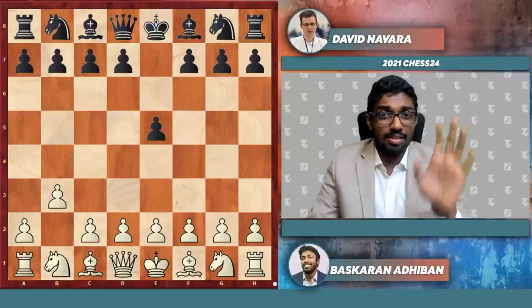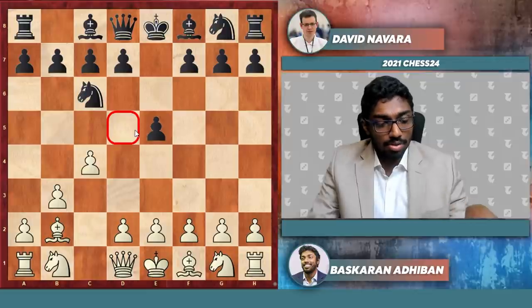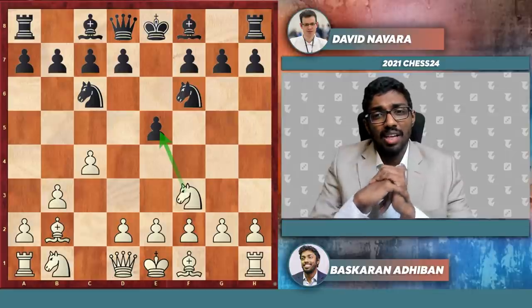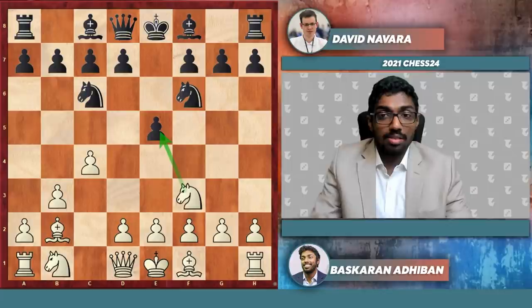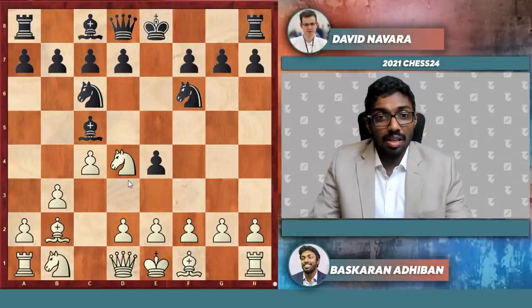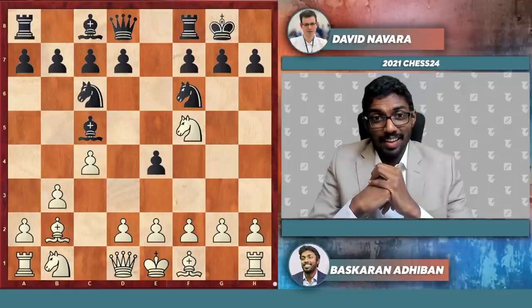So bishop to b2, knight c6, c4 — of course we are just getting the d5 square, this is the main concept and the basis of our course. After knight f6, here knight f3 — I do recommend e3 in the main course, but this is definitely a very interesting sideline and it might work very well in blitz and rapid formats. The point is after knight e4 we go knight d4, and Black has to more or less go for bishop d5 and enter this line with knight f5.